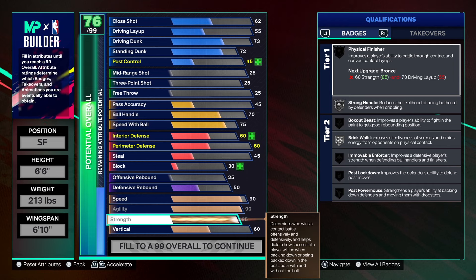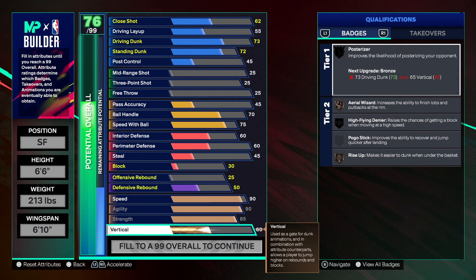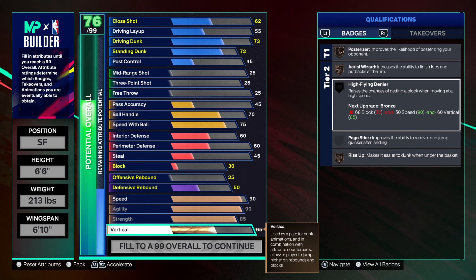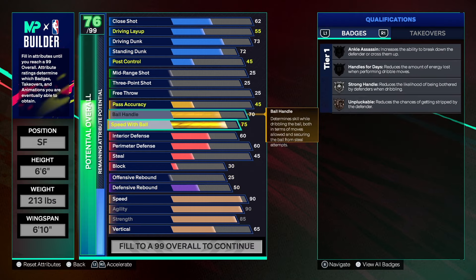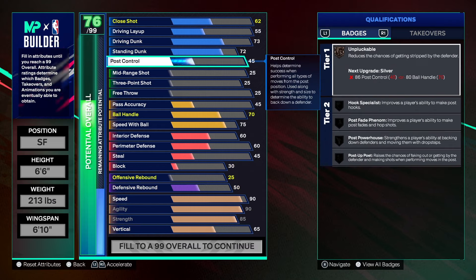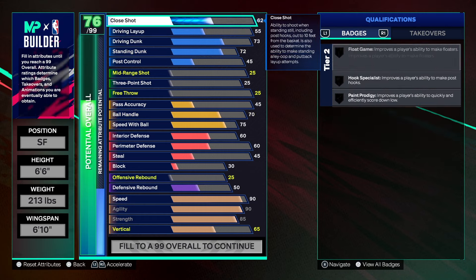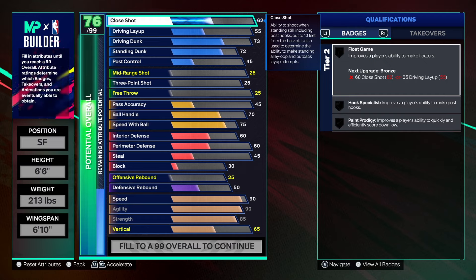As for strength, we're taking that up to an 85 — big strength on this build, we're not lacking there. For the vertical, all we need is around a 65 — you don't need a high vertical, but you'll still get high flying denier since all you need is a 60 vertical for bronze. Post control did go up to 45, standing dunk 72, driving dunk 73, driving layup 55, close shot going up to 64.